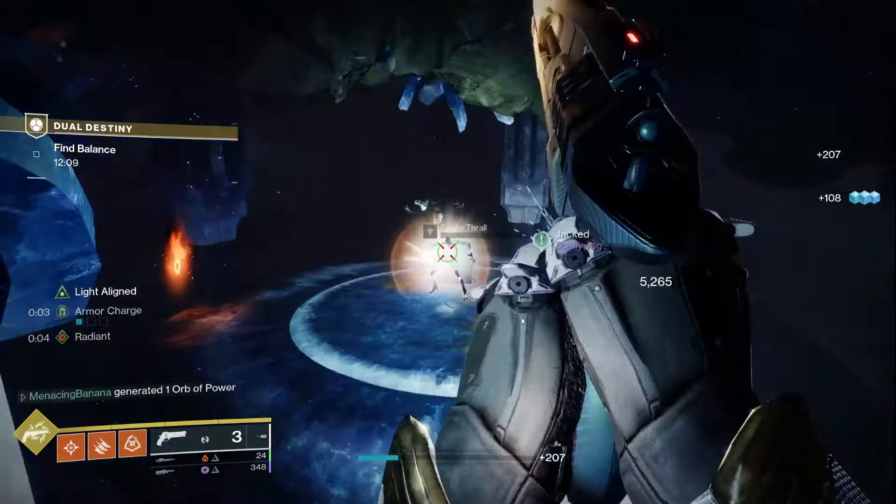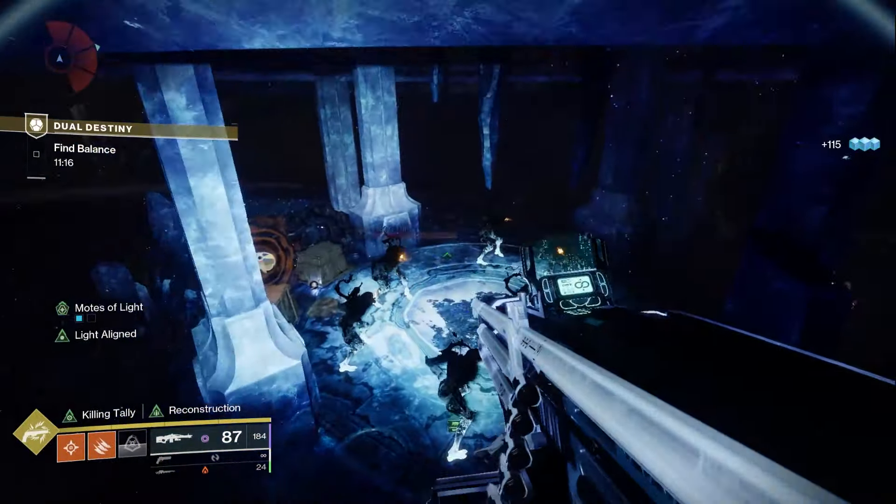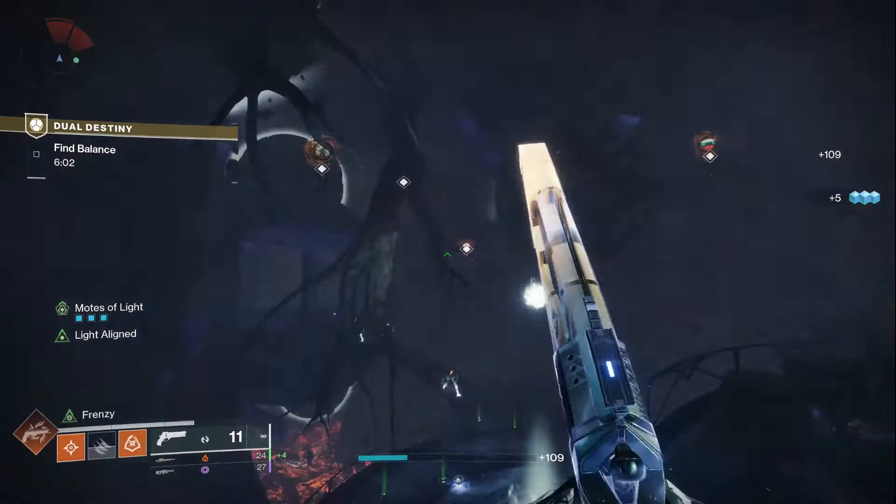To actually see the symbols, you have to kill your respective enemy — there's a darkness knight and a light centurion — and they drop motes of light or darkness. In this footage you'll see me pick up a mote of light and then I can see a symbol next to me. I call out that my friend needs to shoot 'Knowledge,' then a second enemy spawns and I call out the next symbol. My friend up top sees splinters, shoots them in the right order, and then we get teleported to the next room.